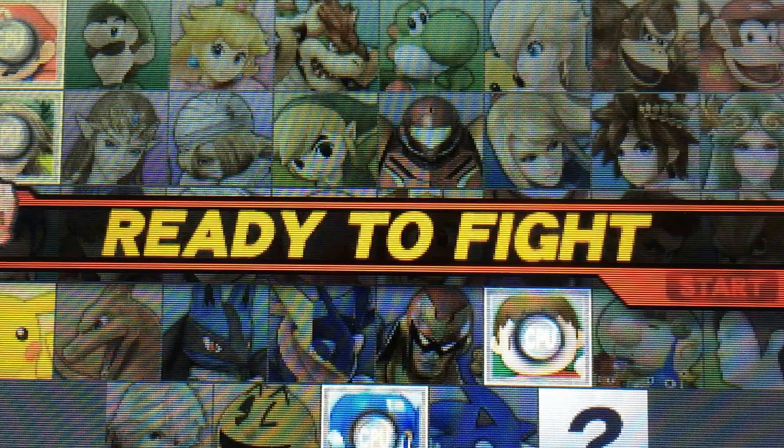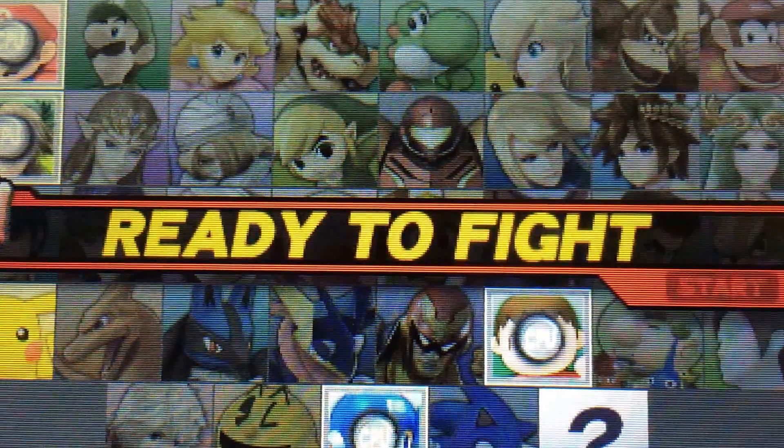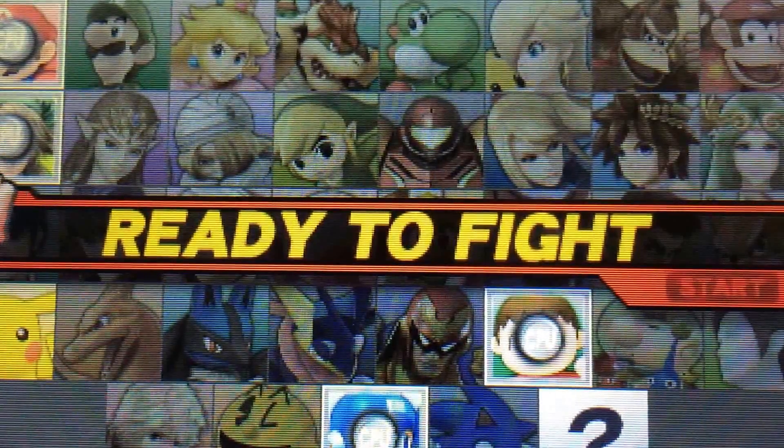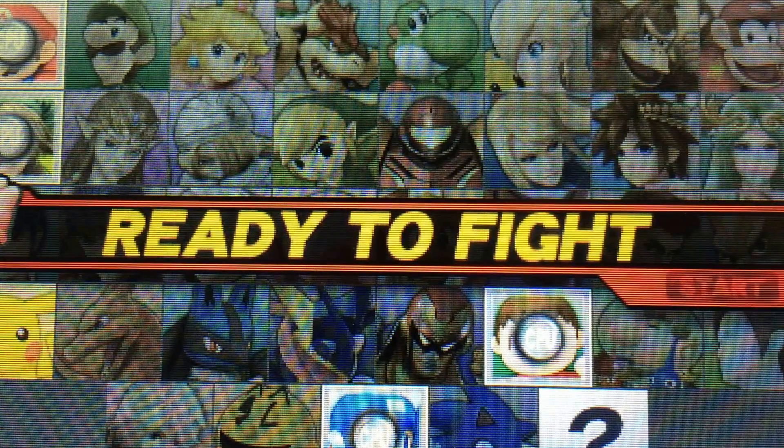We've got Super Smash Bros. right here. This is running on the 3DS. It's a demo that came out today in the States for Platinum Club Nintendo members. Make sure you check your junk folder on your email because that's where mine was hiding. You get four codes so you can throw them up on Twitter — I've seen a handful of people selling them on eBay, whatever floats your boat.